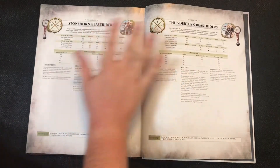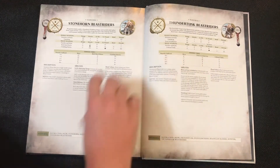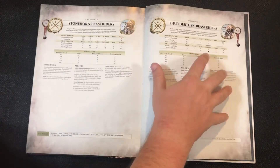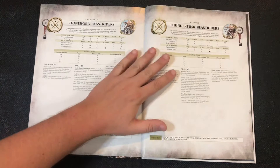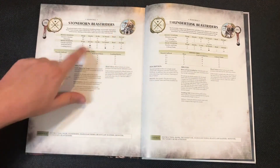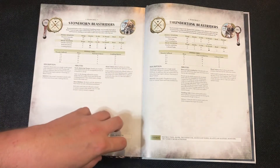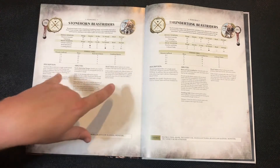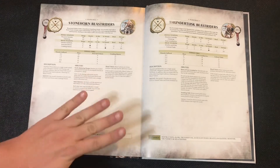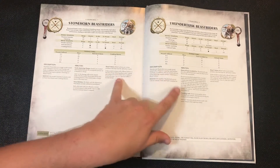Overall, these are pretty great units. I lean more towards the Thunder Tusk, especially if you can only take one. Most of the time you'll take a Husk Guard on Thunder Tusk as your big support hero to help heal your monsters, and these guys help that prayer go off. If I could take a second one, it'd definitely be the Stonehorn Beast Riders — charging in alongside your Frost Lord, just absolutely wrecking face as a tag team duo, wiping enemies out with mortal wounds before they even get to swing.